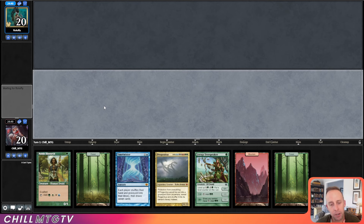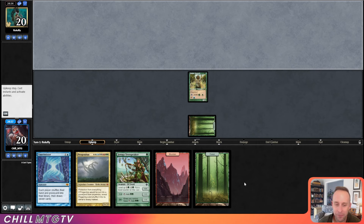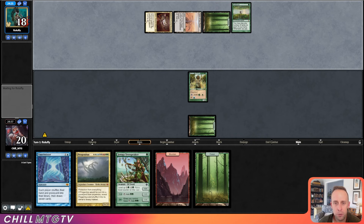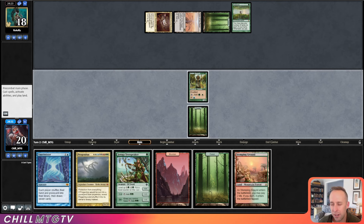If the Hierarch eats a bolt, this hand gets infinitely worse. Alright, looks like we're up against another green drafter — they play Fastbond. How many lands are coming down? Two so far with Field of the Dead. My Time Twister looks a lot worse now that our opponent has Fastbond on the battlefield.